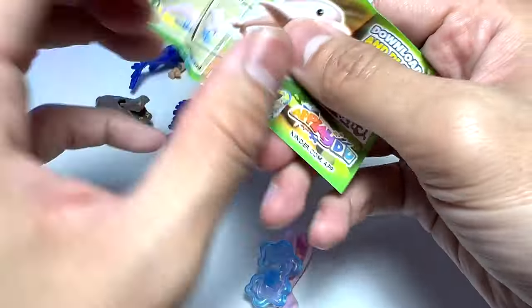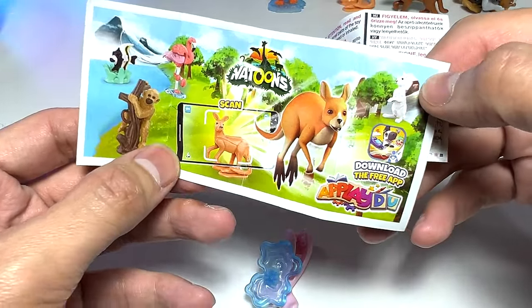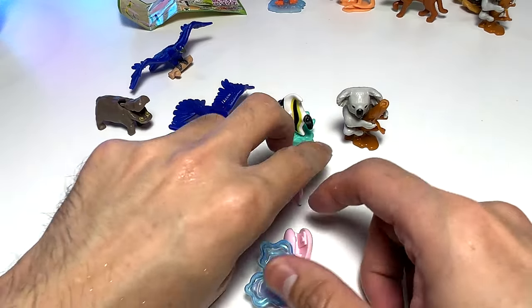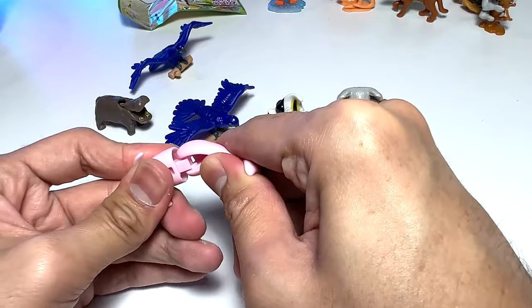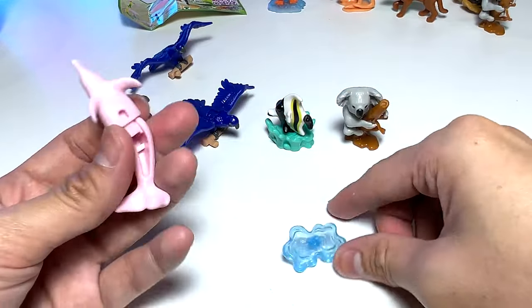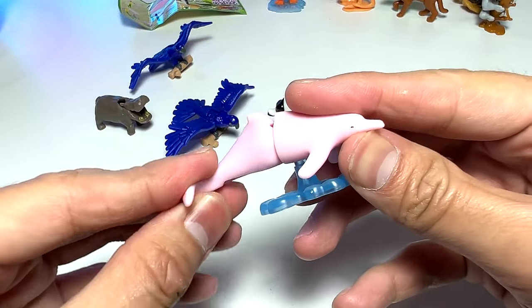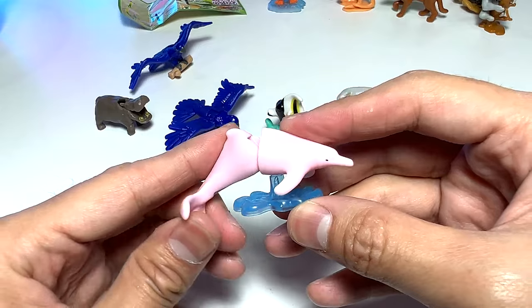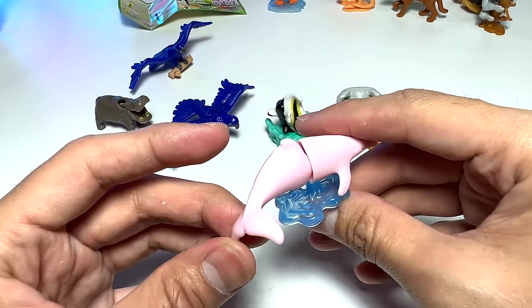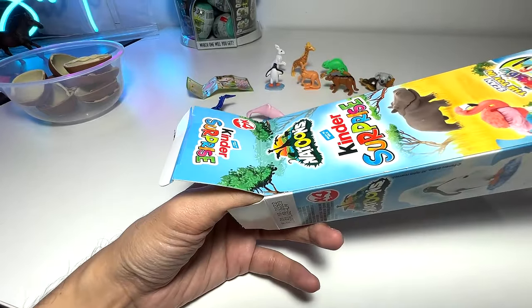Oh, finally we've got a pink one — wow, this is cool! I think this is like a pink dolphin. Wow, I'm happy with this — I didn't know we had a pink dolphin, so this is definitely a surprise to me. We've got a dolphin! Maybe we can scan this to figure out how many figures there are so we can collect the full set. It should be pretty easy to assemble — just pop it right in. This is very, very nice. I love this. It's actually very, very cute — nice pink dolphin.